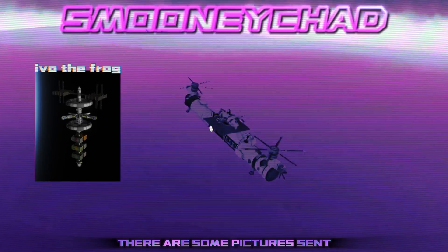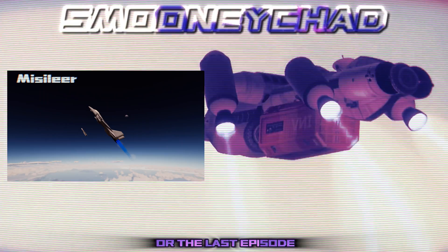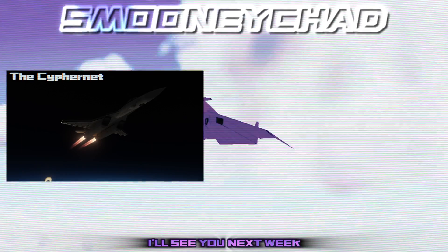On the left-hand side of your screen are some pictures sent in by viewers just like you. And on the right-hand side of your screen is either the next episode or the last episode, depending on when you're watching this. Thank you so much for keeping up with the series — I'll see you next week.